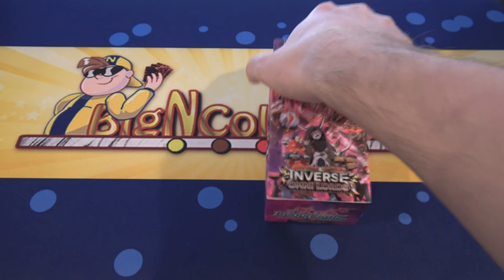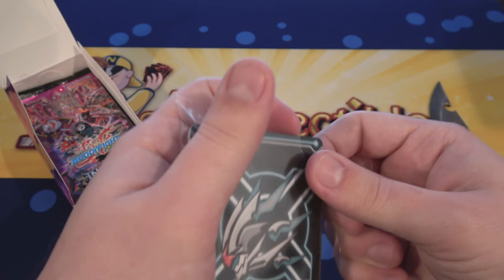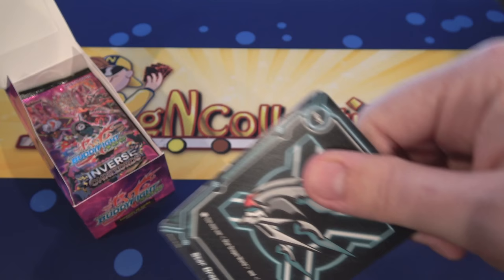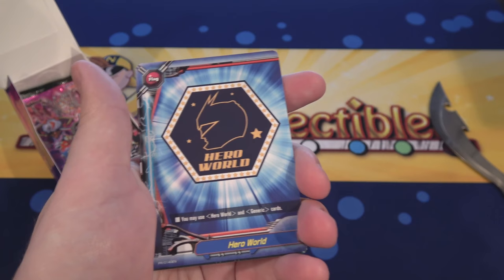Let's see what we get from this — I always like the different cards you get from this anyway. First off we have a promo pack. So we have Star Dragon World, then Hero World, and then Ancient World. You're getting all three of those. I like Hero World the best because it looks like a Power Ranger helmet — the Red Ranger helmet to me. That's what it reminds me of.